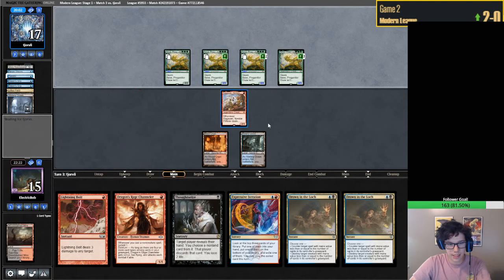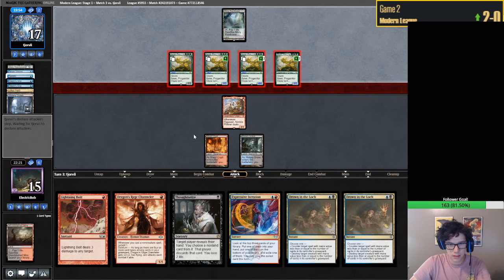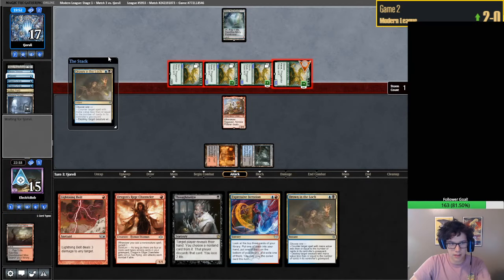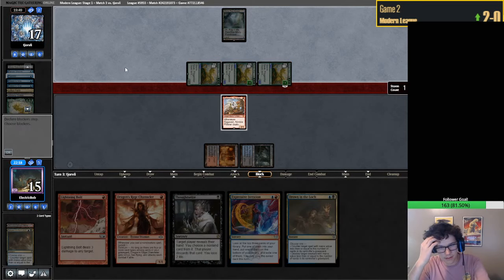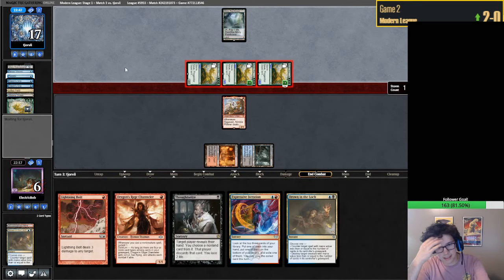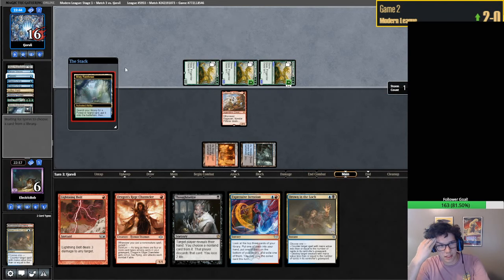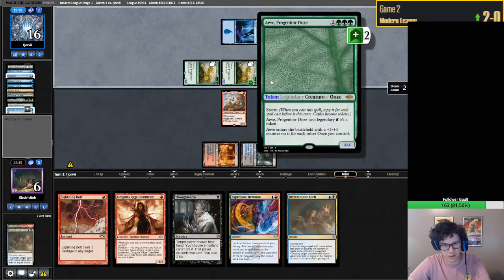I'm not going to play around many counterspells - maybe I should. I probably should have played around a counterspell. I should have just done this on my turn. Okay, it didn't end up mattering. We're at 6. I feel like we're fine here - if they don't repeal our Ragavan, I feel quite good about this game. We're just going to go Drown and Lock, Bolt, and then they have a 2/2.